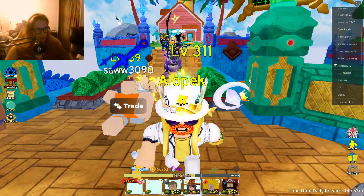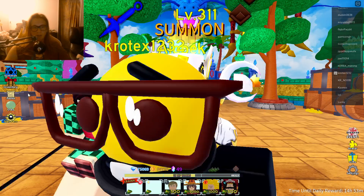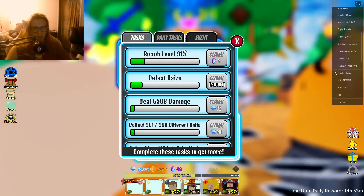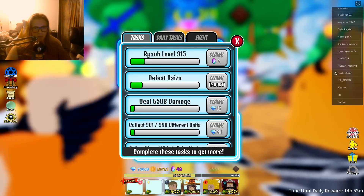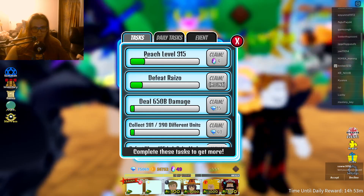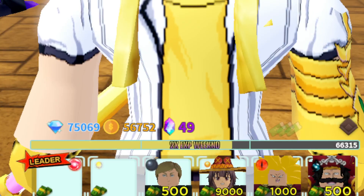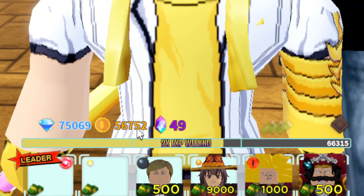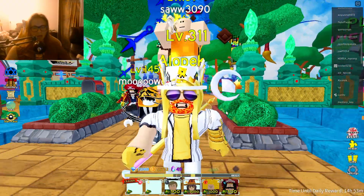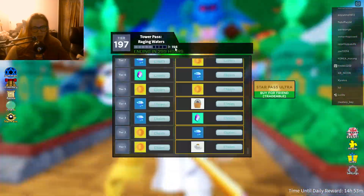First up, make sure you go over here to Tasks. You're going to see a task called 'Reach Level' and then your level — you're going to want to claim this. Leveling up is a very easy way to get stardust, so try to level up as high as you can. Also, we're in a weekend right now, so you're getting two times XP. To maximize your exp and levels as much as possible, do the maps on extreme mode and you'll be getting tons of stardust in no time.